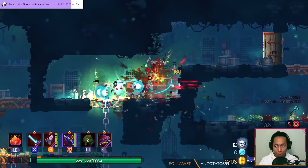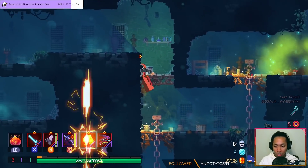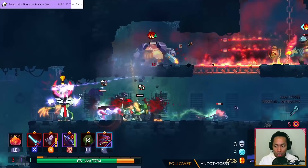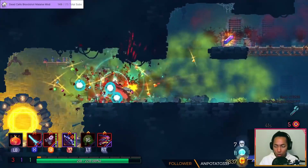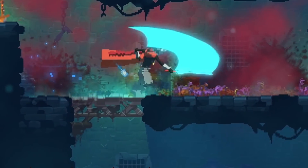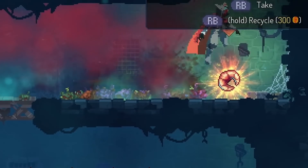Also in Hyper Light Drifter is a gun and a sword. And typically when you play with guns and swords, you already have a 10 out of 10 game. It even has like the cleanest attack animation I've ever seen in this game.